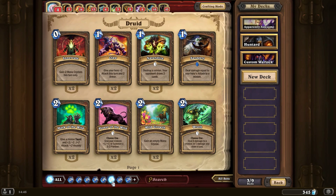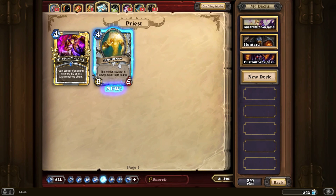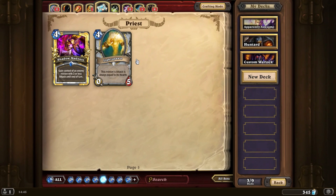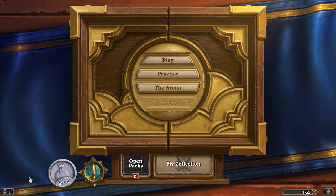Now I'm toying with the idea of crafting another Lightspawn. How much would that be to craft? That would only be 40 dust. So once I go to make the Priest Constructed, I'm definitely going to have to create another Lightspawn. It's only a common, which is why it's fairly cheap. But anyway, I'm waffling on now — way past what I intended to do.